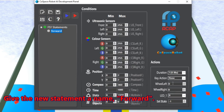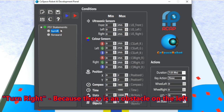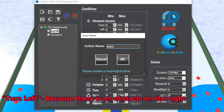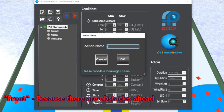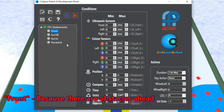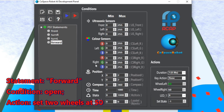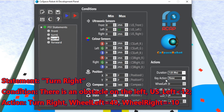The first statement should tell the robot to move forward if there is no obstacle. The second statement should tell the robot to turn right if there is an obstacle on the left. The third statement should tell the robot to turn left if there is an obstacle on the right. The fourth statement should control the robot appropriately if there is an obstacle ahead. Statement forward: there is no obstacle, so we'll keep the conditions empty. In this scenario, the robot should move forward. Statement turn right: there is an obstacle on the left.